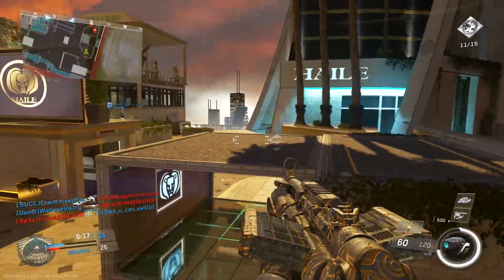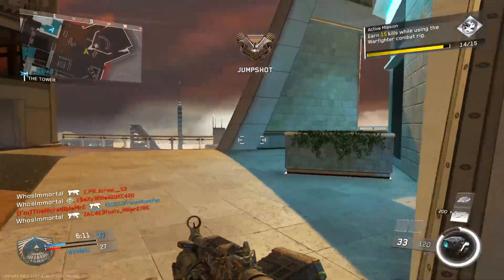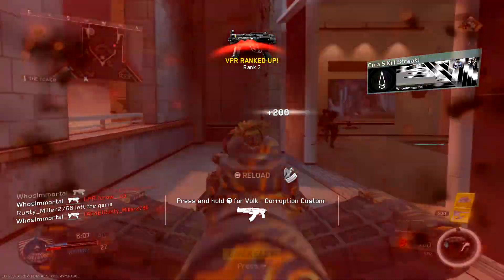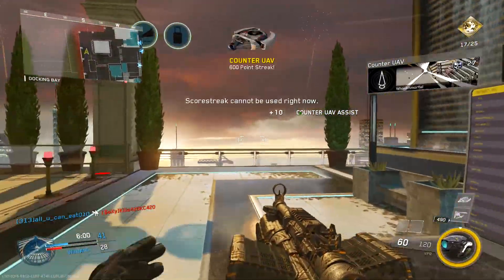A little bit later in the evening, some new box art came out which actually described the events of the campaign. What it mentioned was: you drop in storming the beaches of Normandy — that's what I believe is the first campaign mission of World War 2. So that's going to confirm our first campaign mission as D-Day.